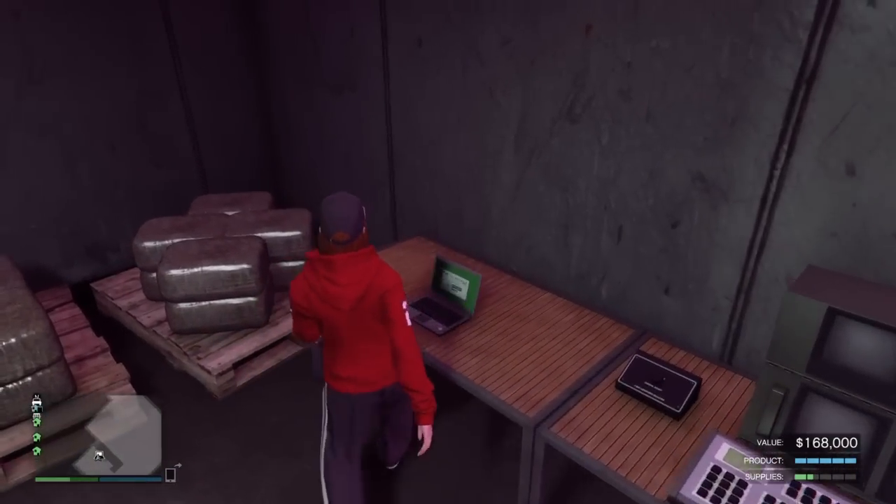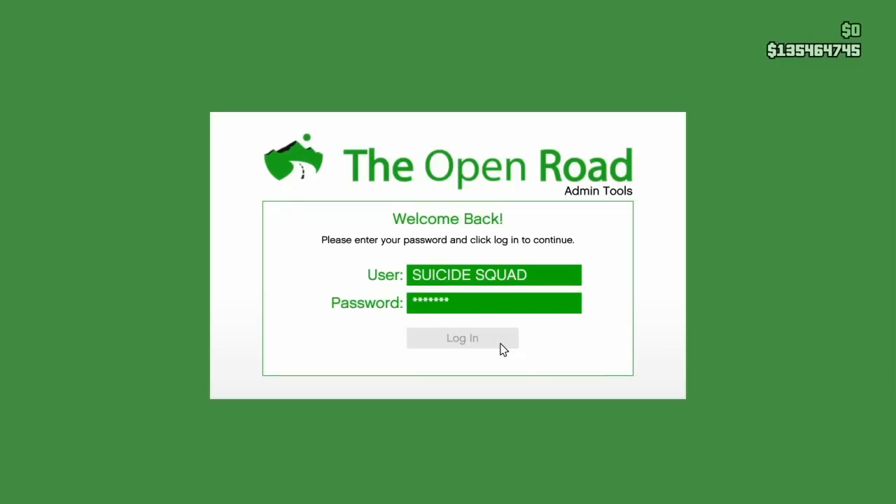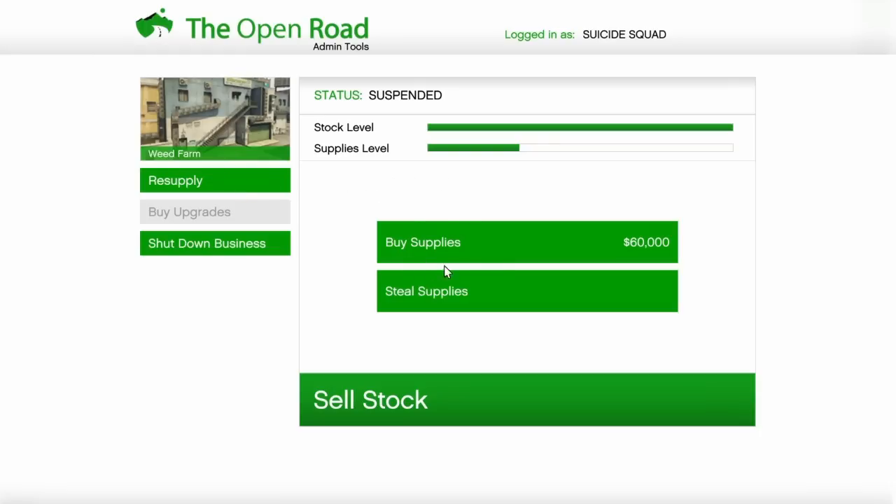You want to walk around to this laptop and access it. It will come up with your total earnings, total sale, supply rating, how much stock, and supply levels. When you're first here you want to go and resupply — whatever it comes up with. You can either buy supplies or steal supplies. I tend to steal them so you haven't really got to buy them. It's actually quite easy, even when you've got people trying to kill you while you're trying to get them — it's just like mayhem.